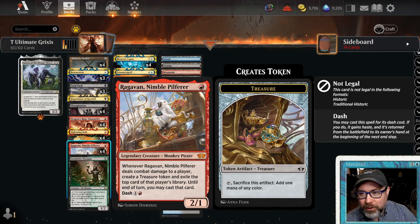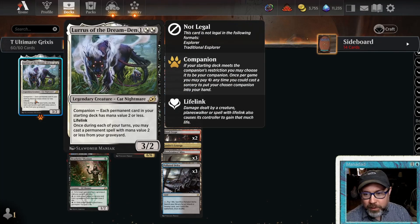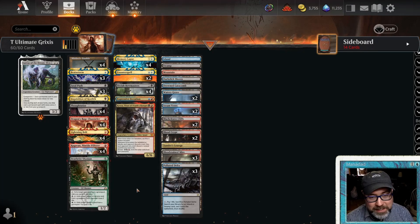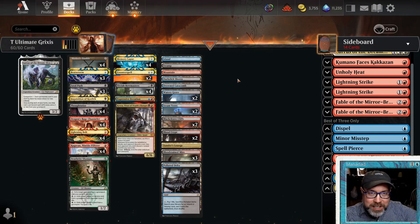Timeless Grixis Aggro. You can definitely build the classic Grixis control — Krim from MTV Goldfish built something like that, but we're not doing that. We're doing Grixis Lurrus. We're going to try to play very cheap, very effective threats. Be pretty light on land — right now we're running 20 lands, and absolutely nothing that costs more than 2 mana.